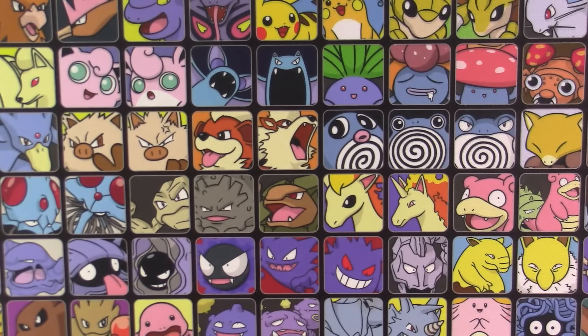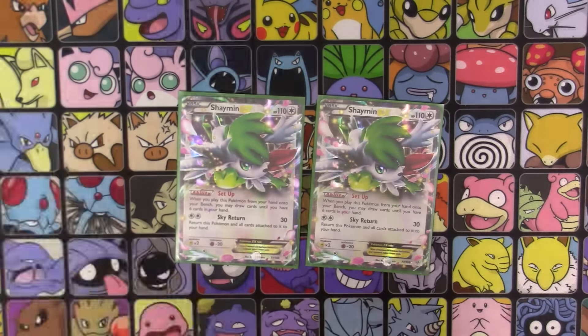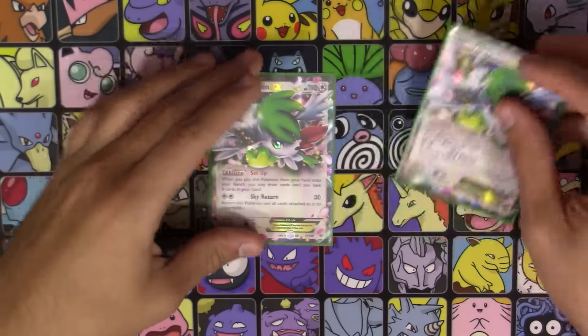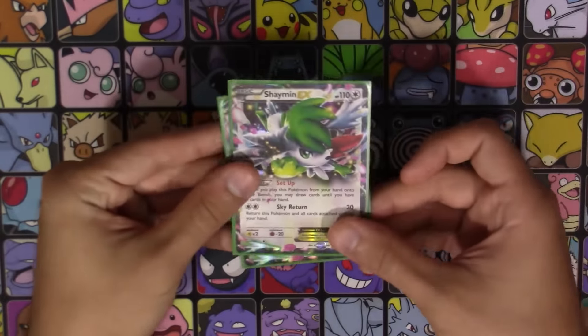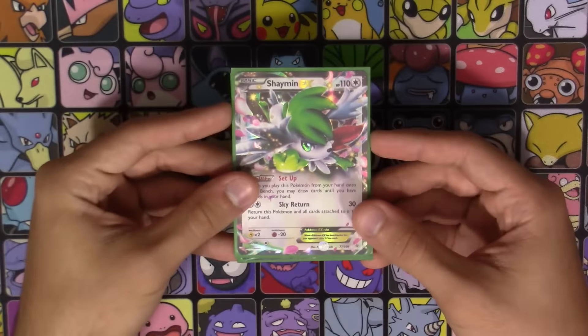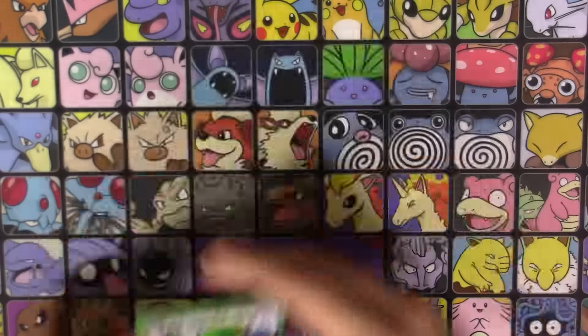Last but certainly not least, two copies of Shaymin EX — because the Sparkle Army needs Shaymin. Very self-explanatory: just bench him and draw until you have six. In certain matchups you can always Sky Return to get him back in your hand, which can also help. Shaymin is a lot better as an attacker than most people realize — I wouldn't say he's a great attacker, but attacking with Shaymin isn't always a bad thing. You just have to know what situations call for it.